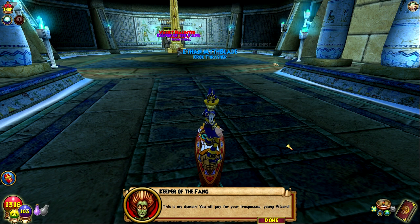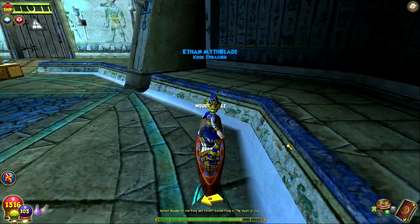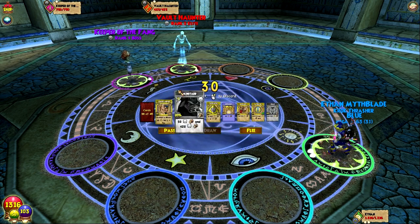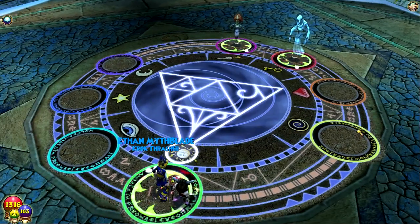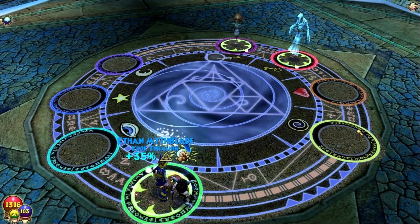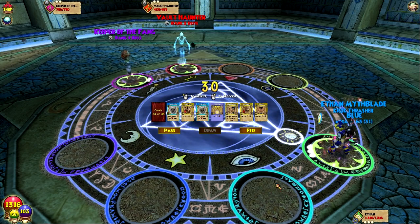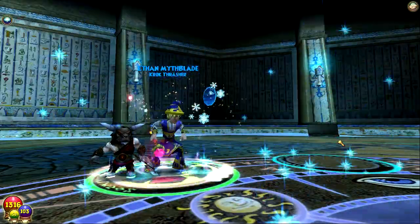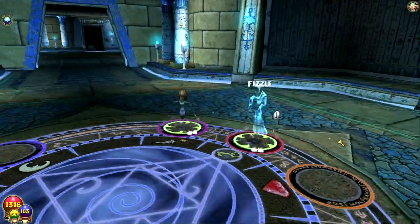You will pay for your trespasses, young wizard. Alright, defeat the Keeper. Let's try and get this wood chest — 16 gold. We're the cheapest room of them all. 750 health — that is quite a lot. We're going to blade. I think we should summon a minion with four pips — it's a special occasion. We're going to tower shield and summon the Cyclops minion for four pips, and hopefully he can at least blade up and shield and do other good stuff that will be beneficial to us.